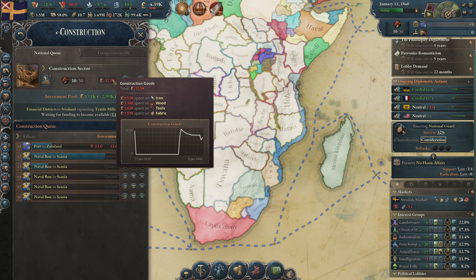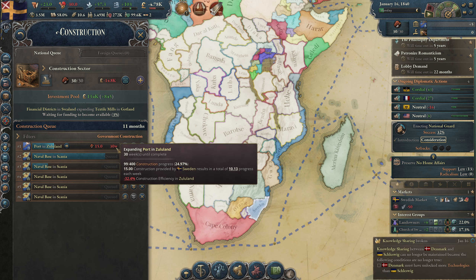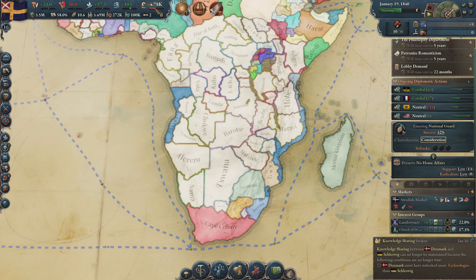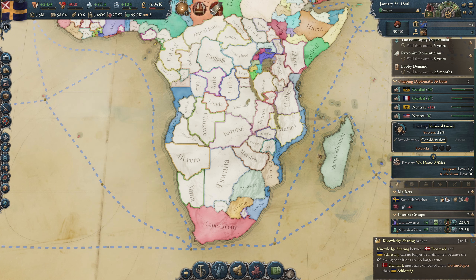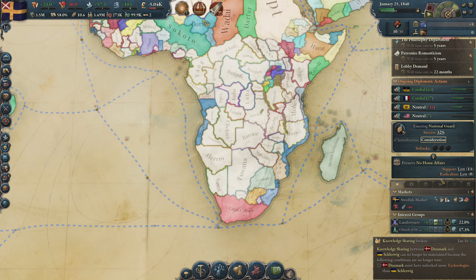We can make a lot of money because we are using 13,000 on construction, so I think after the port has been built we will cancel construction for a bit and get rid of our deficit — 3,300 is a lot at this point in the game, at least for Sweden.